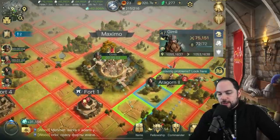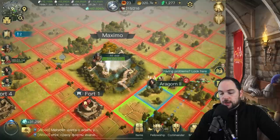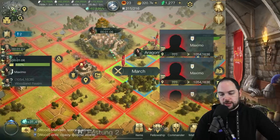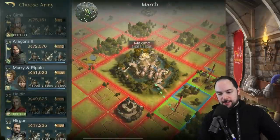And here we go — the city hit. What's about to happen? How bad is this going to be? We just conquered it. And how much defenses did they have? Absolutely nothing. What a joke. You know where their defenses are? Right here in this fort next to their city. Don't do that, people — you don't want to do that, and that's why.